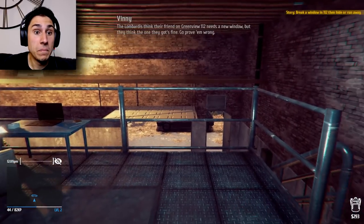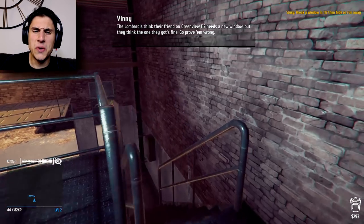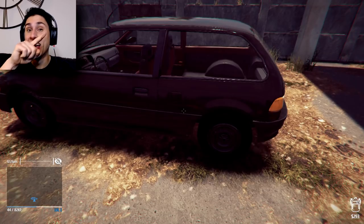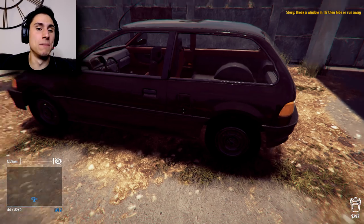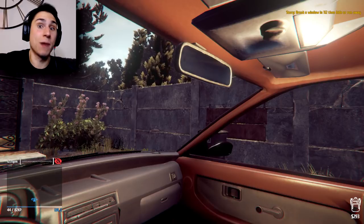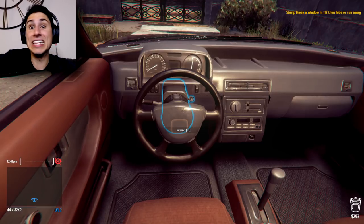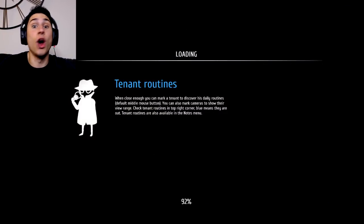He's giving us a call. 'The Lombardis think their friend on Greenview needs a new window, but they think the one they got's fine - go prove them wrong.' So the Lombardis - if you missed part one, check it out, I posted the link in the top right corner. The Lombardis were the guys that basically bailed us out of jail. So the Lombardis basically want me to go to 112 Greenview, break their window and leave, just to give them a reason they need a new window.